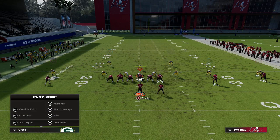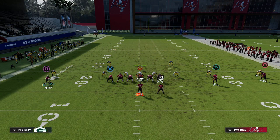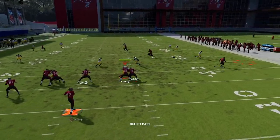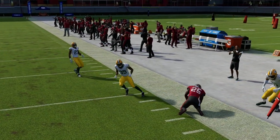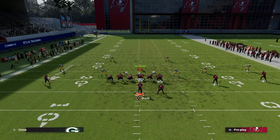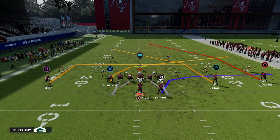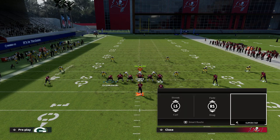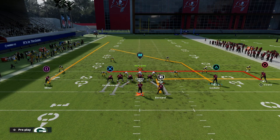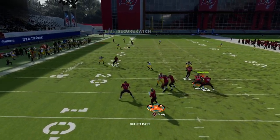Everything in Madden zone defense comes back to high-low reads for your quarterback — the zone takes one guy or the other. A dig or a ghost route that turns into an option route is really helpful here. The key to beating every zone is having a route that no zone can guard, like Godwin on the crosser, plus check-down reads to hold the user underneath. Time the throw right and it's a very effective concept.